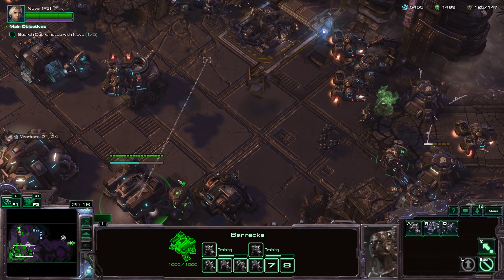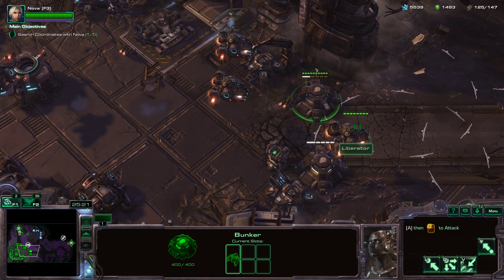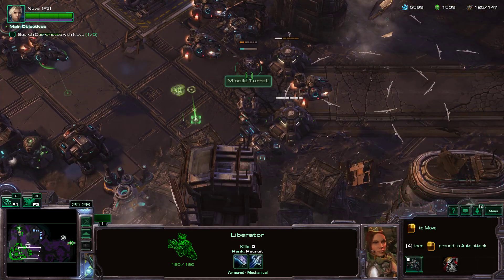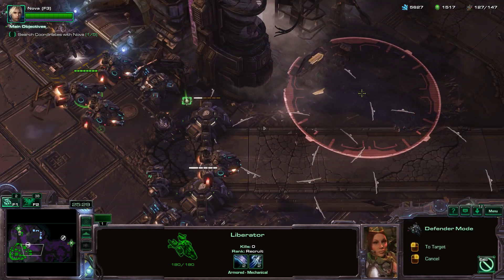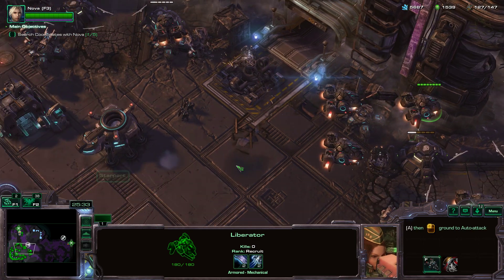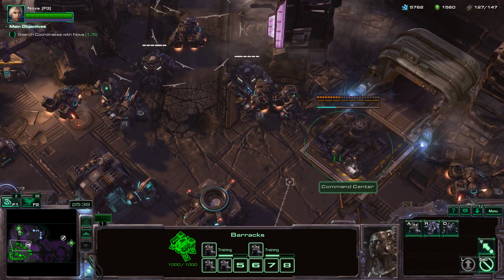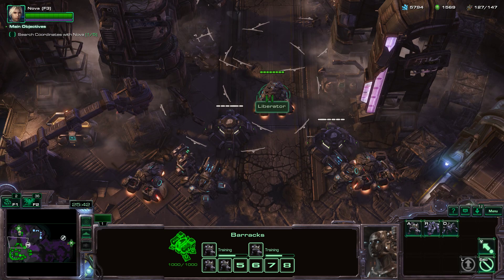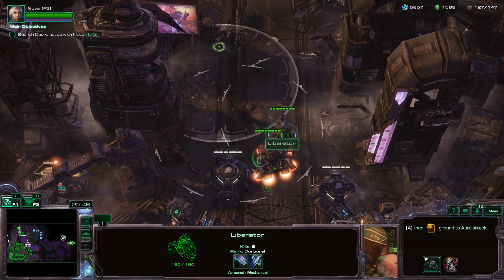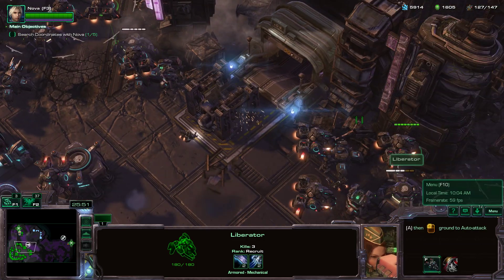This Marauder can hop into this bunker. We do have our fourth Liberator good to go, so this Liberator will be placed right here. These two Marines can come in here. I don't actually like the positioning of these Liberators — I want them more like here and here.